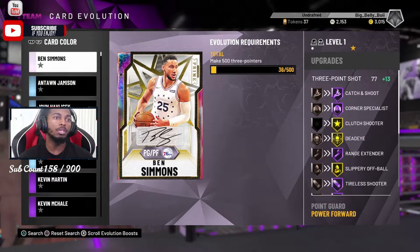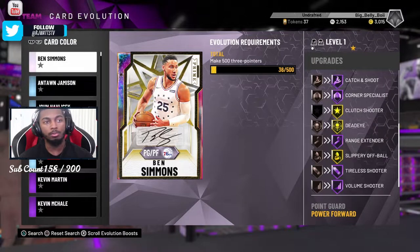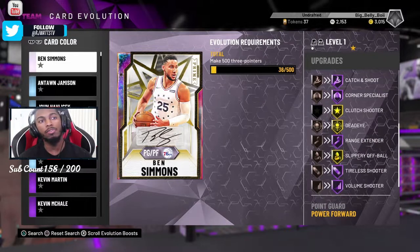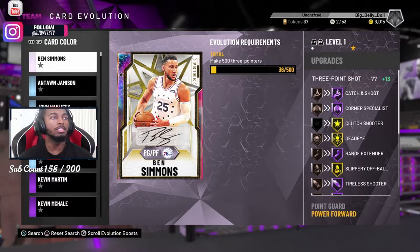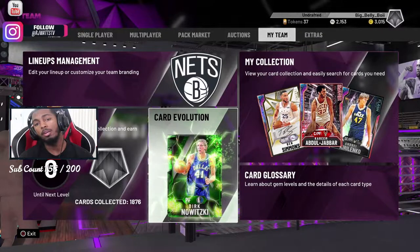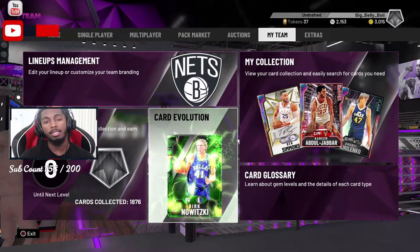Once you evolve his Evo card, he will get catch and shoot, corner specialist, range extender, mid-range scorer, volume shooter — and gold dead eye, clutch shooter, and slippery off-ball. He'll have 40 Hall of Fame badges in his fully evolved form, which is crazy.